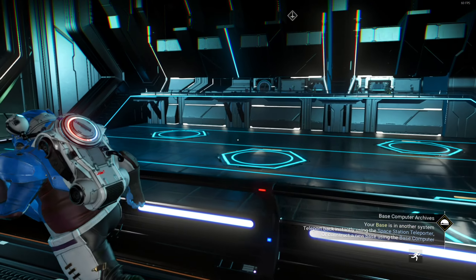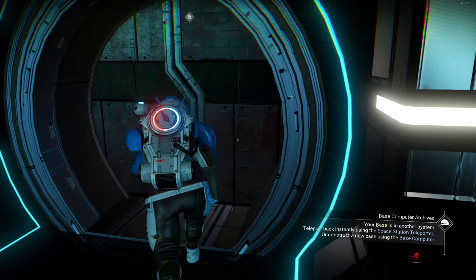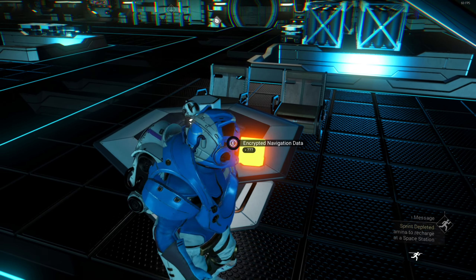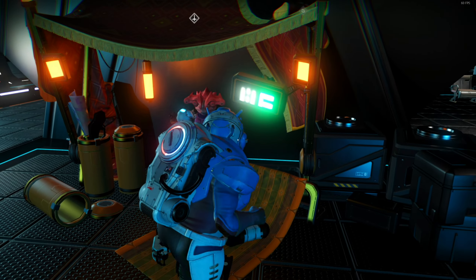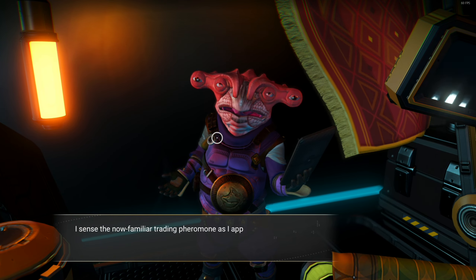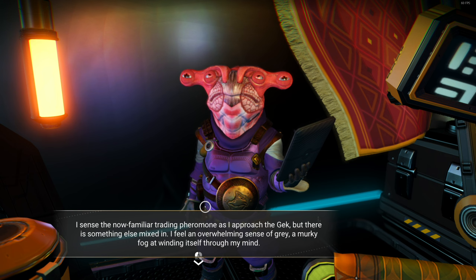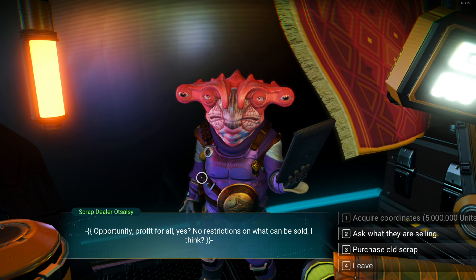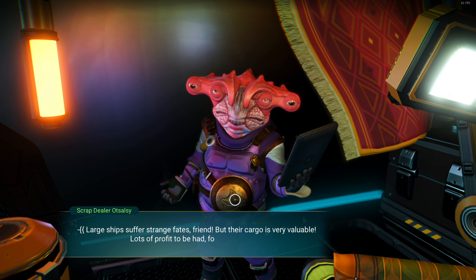I guess I should go into the teleporter at the space station to go back to base. Then I need to create a signal thing. Let's go to the global trade market real quick to get these wiring looms. What the hell was I even getting the wiring looms for? I don't even remember at this point. Where's the global trade thing? It's over the other side, I think.